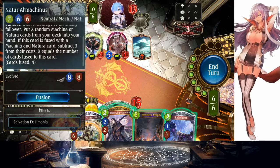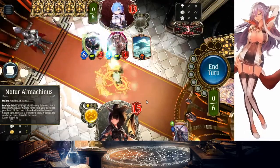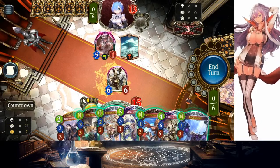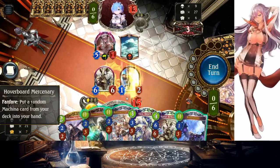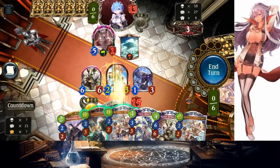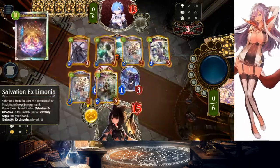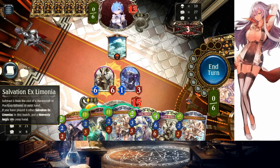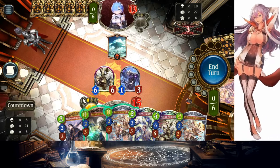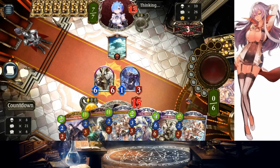Right now we have four cards fused. Let's keep the Robo Whip and throw the rest away. Six mana — what do we get? No Carob, but we have Vice. That's fine. We can't El Machinas anymore unless we topdeck a Natural card.